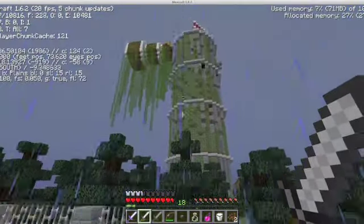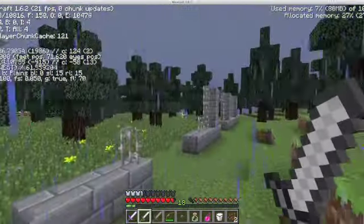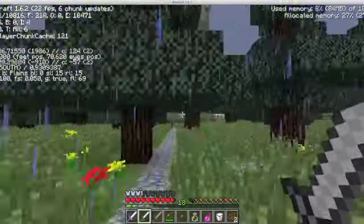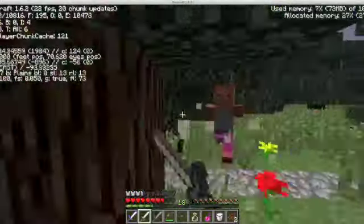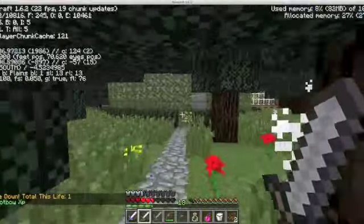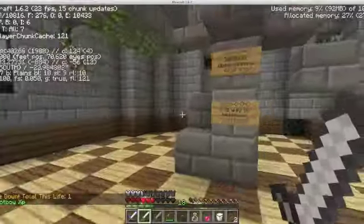Hello once again, we are back at the Sundown Observatory. I've been here before and died a couple times. As I was coming here, I ran into a guy who had a lot of food but wouldn't share any of it, so I had to kill him for it and got all his nice stuff.